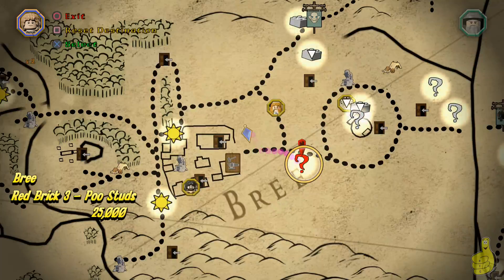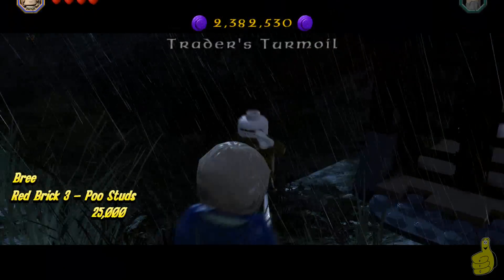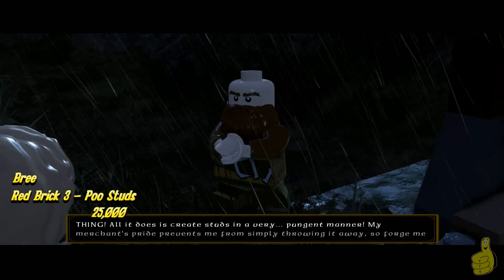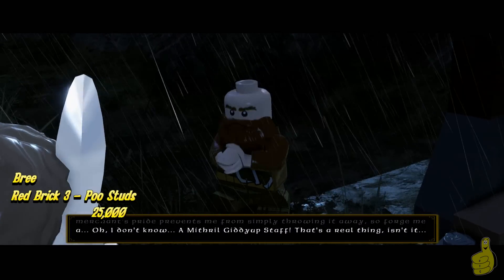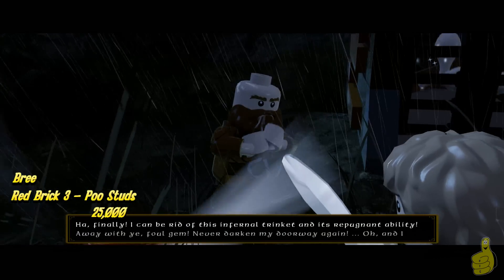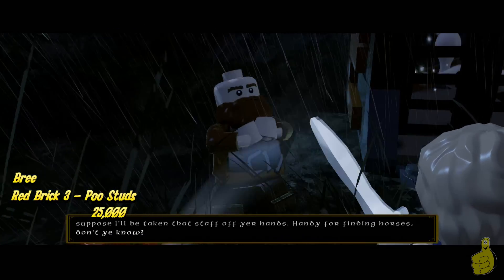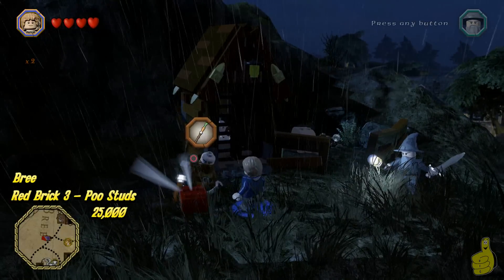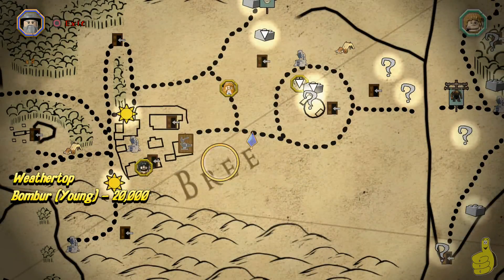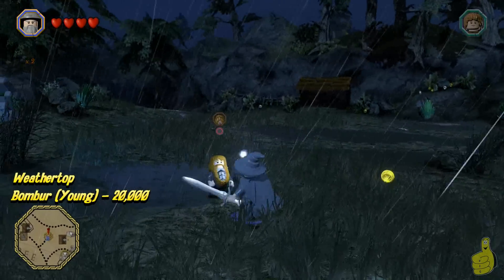The next red brick quest is right around the corner — it's Trader's Treadmill. He says something about pungent manner: Poo Studs! We all remember what Poo Studs is. If you don't, check out our Lego Lord of the Rings Poo Stud video that HTG Reese busted out for us. We had what we needed and provided the Mithril Giddy Up Staff. It gives us Poo Studs for only 25,000 — pretty good deal. If you've got a multiplier on and hop on your mount, you can just spam the circle or B button and it should poop out studs left and right.